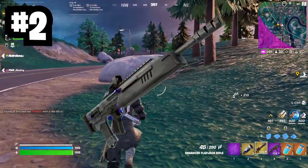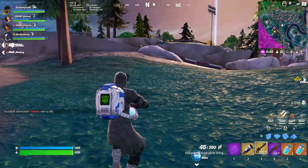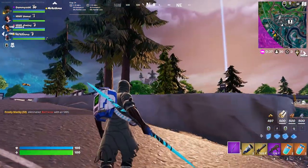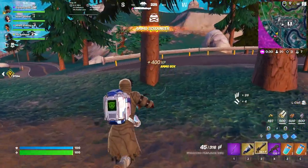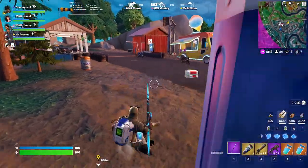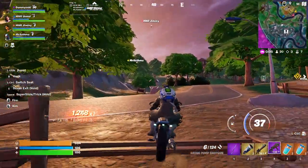Coming in at number two, we have the Red Dot Assault Rifle. This weapon fills a very different slot — it's mainly used for long and medium range encounters. It is the best medium-to-long range item you can have. Whereas the Flapjack Rifle is great for spamming opponents, if you want fine, precise damage at medium to long ranges, the Red Dot Assault Rifle is perfect — literally wherever your cursor is, that's where the bullet goes instantly. It's a hitscan weapon with zero bullet travel time. The reason I put the Flapjack above it is that the Flapjack is also good at close range, making it slightly more versatile overall.